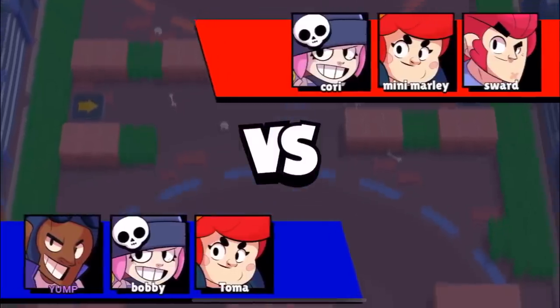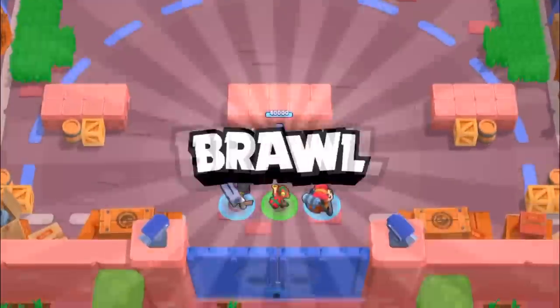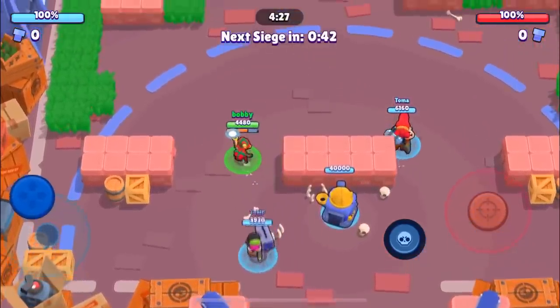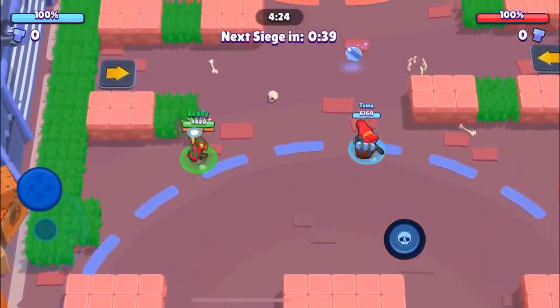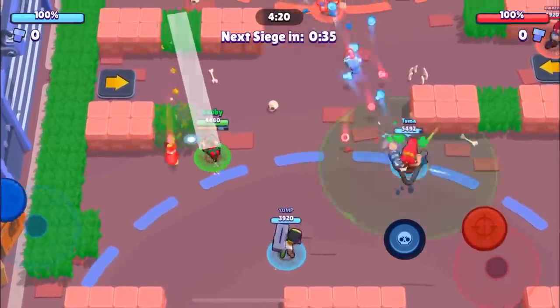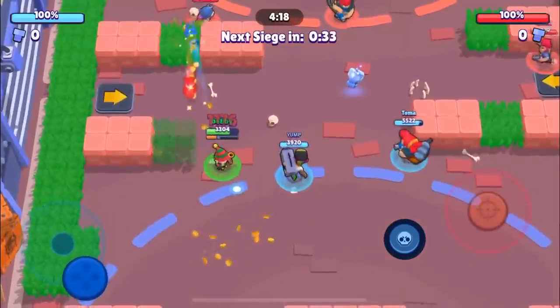Here we go into the third game. We're gonna be facing Korai, Mini Marley, and Sward. These guys are definitely a good team, so this is definitely gonna put our win streak in jeopardy. Yump, what are you doing? This is just gonna jeopardize our win streak. We did get tapped by Korai — it looks like they have a 1-0 advantage right now.